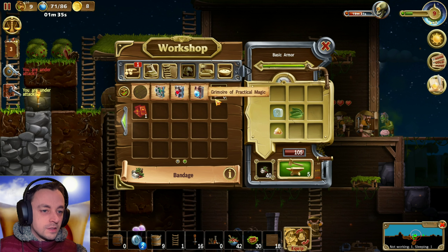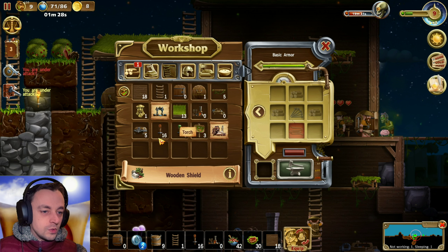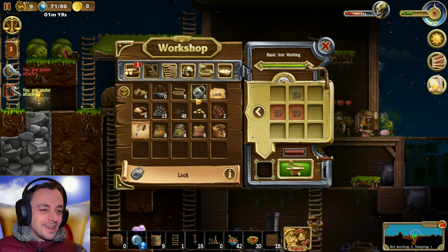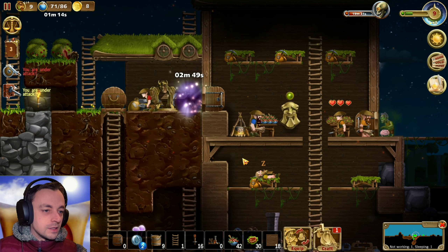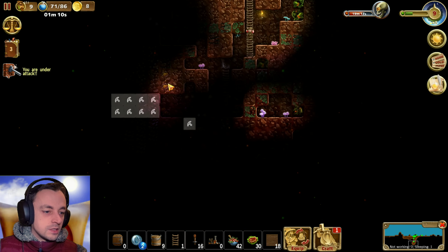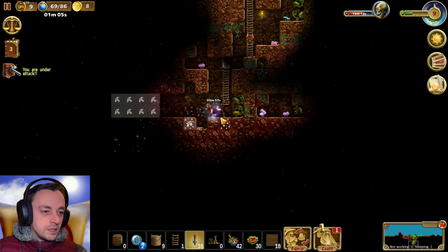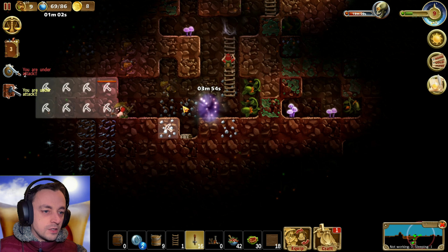We still haven't got proper armour. It sort of indicates that we've got proper armour, but it lies, I tell you. We haven't got proper armour at all. We need more iron. We're doing quite well here at the moment, I'm very pleased with this. I've not made any more teleportation. Teleport there, mate - you don't need to worry about anything else. Just teleport and everything will be fine.